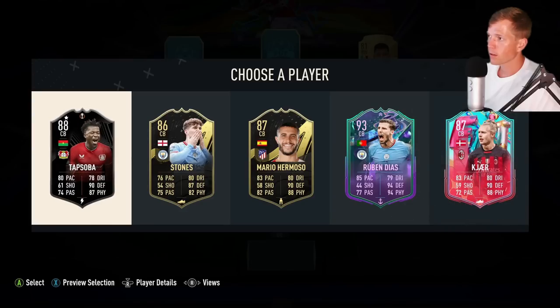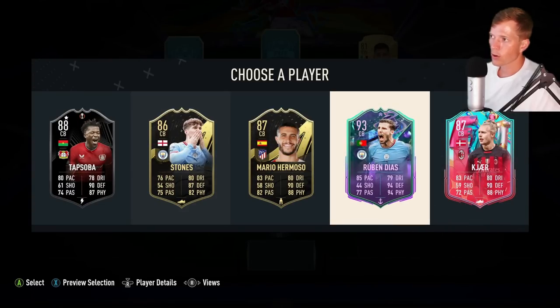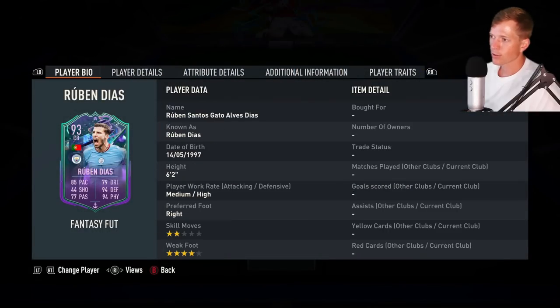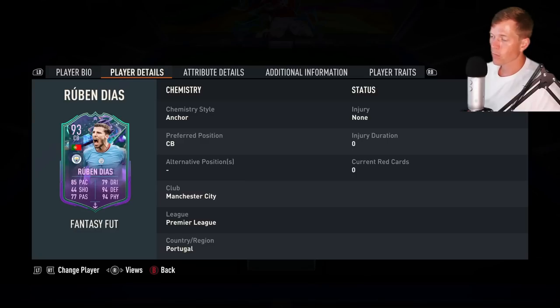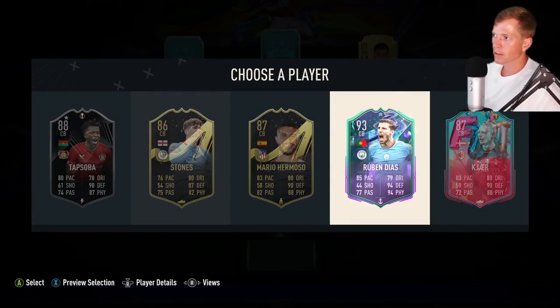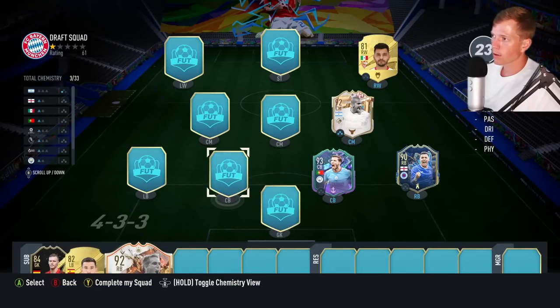That Akimi core is pretty sweet but Tavernier is dope too — 93 base. I love Akimi though, he's so good. I'm gonna go with Tavernier — we'll put Philip Lomb in form anyway. Oh, let's go — Ruby Diaz! Manchester City! He's got two-star skill moves, four-star weak foot which is very solid. He does have the anchor chemistry style on him, which is very very nice — 85 base, 94 defending. Pretty much impossible to pass up on that card.